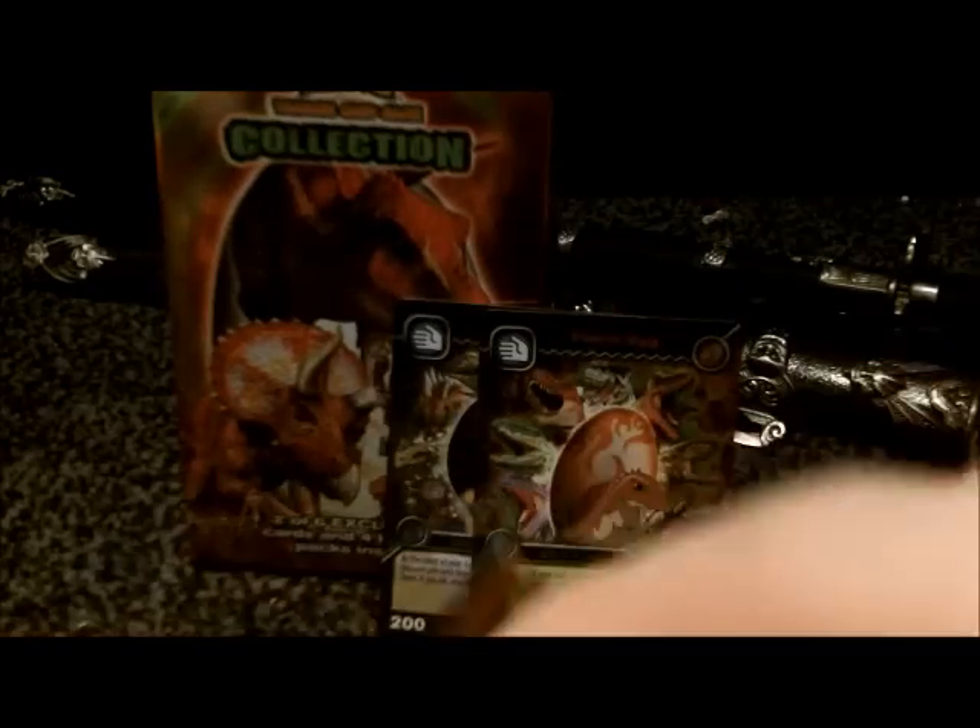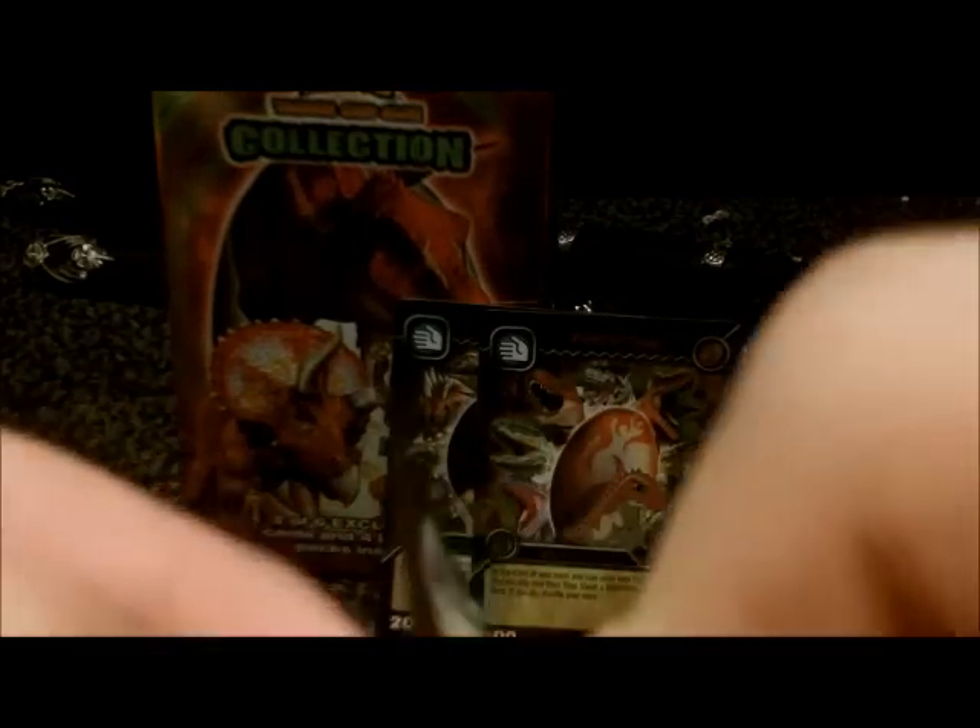Next pack: we have Acid Rain, which is the Hollow, Head, several Dinosaur cards, Power, Whip, and more Dinosaur cards.